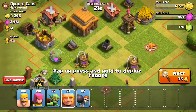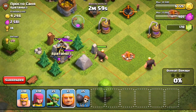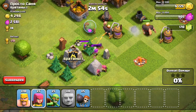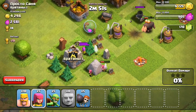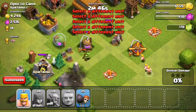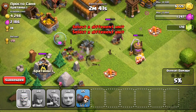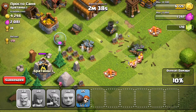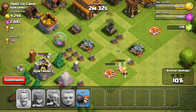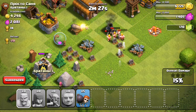This is the first base we're going to attack. I didn't notice that this player has a clan castle with troops in it, so this really ruined everything. The base seems easy but my giants are dying, just one archer left, the goblins just died, and I only have barbarians. Also this base doesn't have any walls so the wall breakers really don't do anything - I lost this one.